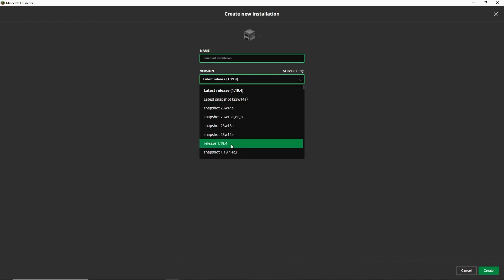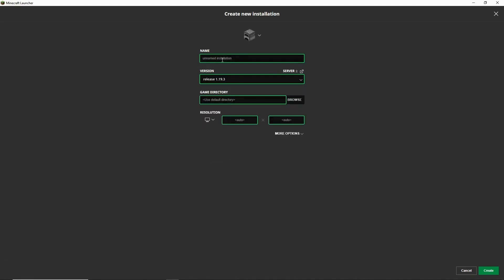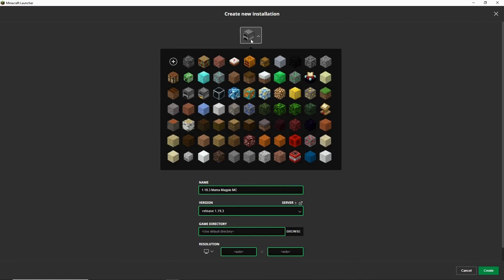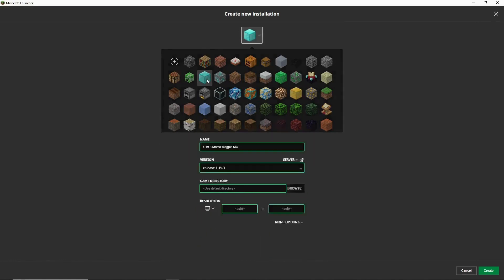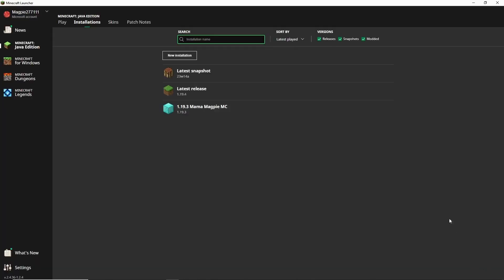There's 1.19.4, but you can also choose, say, 1.19.3 just for this example, and we will just make it 1.19.3. You can call it whatever you want to, and you can even choose a nifty block icon. We'll do a diamond this time. It uses the default directory — just don't worry about that. You don't really have to worry about these other things. To create your new installation, go way down to the right-hand side and click Create.